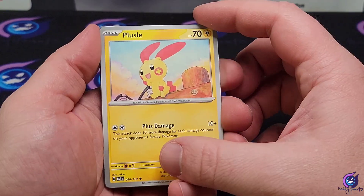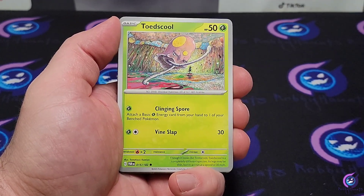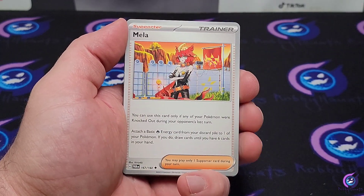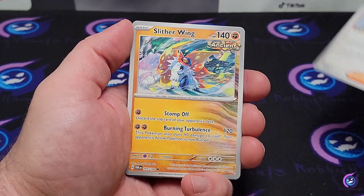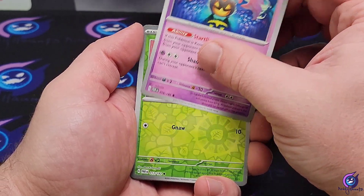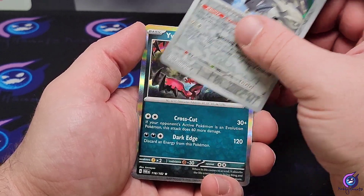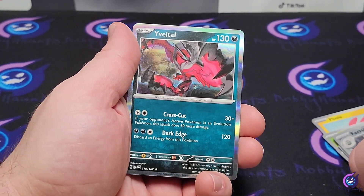Energy. Alright, so we got Plusle, Tandemaus, Toadscruel, Toxel, Mela, Slitherwing, Gourgeist, Gourgeist, Nimble reverse, Ferrothorn reverse, and a Volcarona holo.